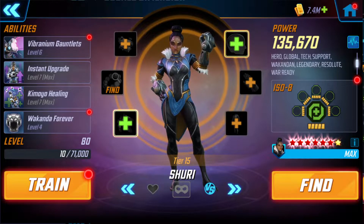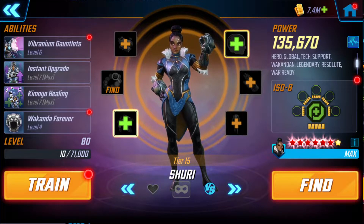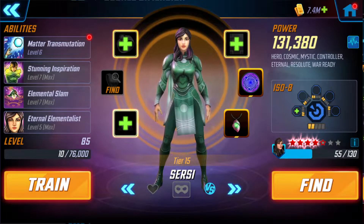Shuri is one of those characters where we just keep finding more and more value because she is tech. She just keeps popping back in there. Even though she's an older Legendary, we keep using her. And Cersei — I have 4 Red, 4 Yellow on this. Not a bad T4. I'm just saving my T4s while I'm working on Web Warriors.